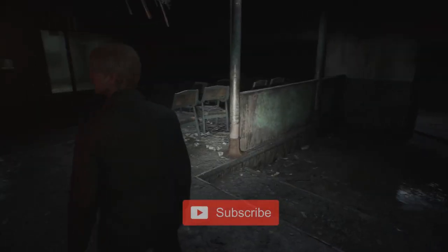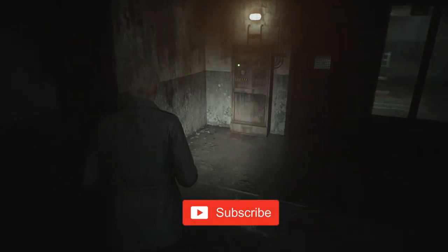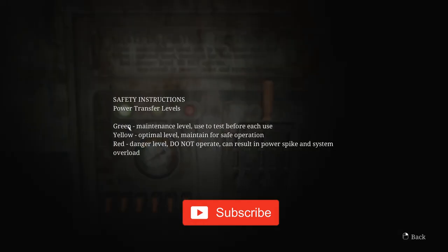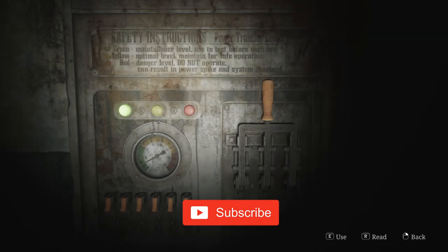When you reach the witness room in the death row of the serpent section, you'll need to power up a generator to progress into the death chamber. After interacting with it, you'll discover the green maintenance level, the yellow optimal level, and the red danger level.